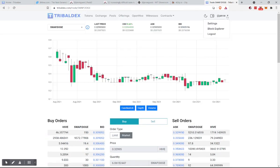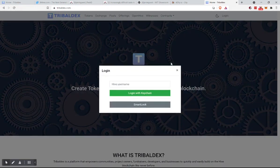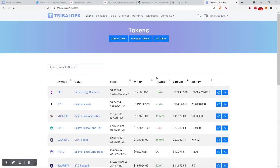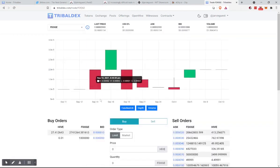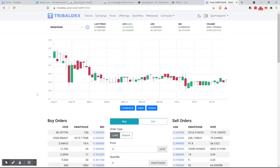We have to make sure we're in the right account — log out. They don't have a swap or a change account, which is just lame. If I log out and log back in, now we go to tokens, then to exchange. I'm showing you another way to get there just by typing in the search box — SwapDoge.